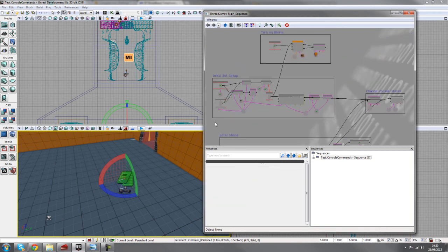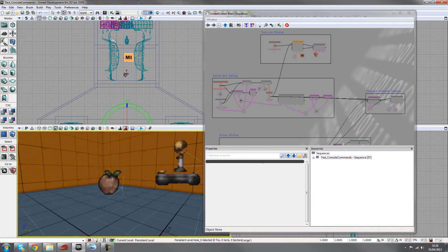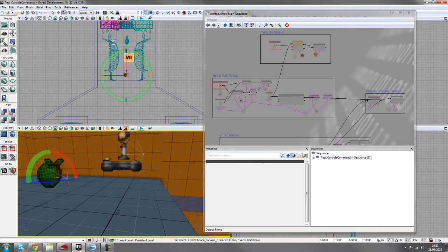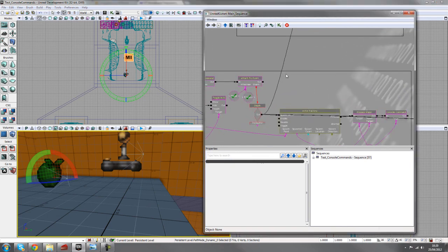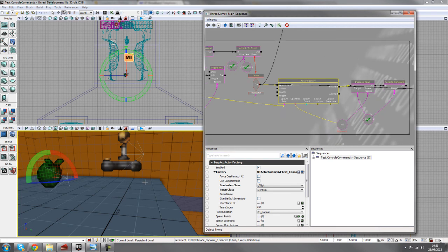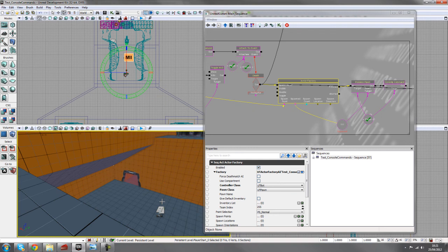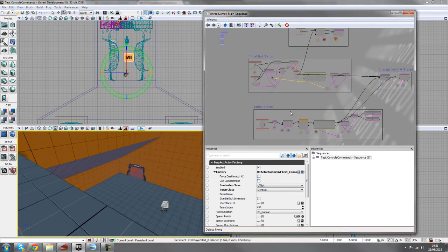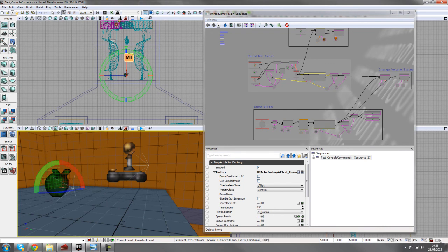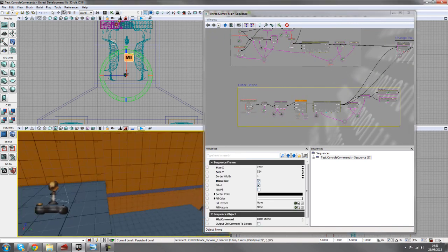One thing to keep in mind is if you want this system reusable, this path node setup isn't ideal for multiple deaths. When the player has moved around and the second spawn occurs, the original path node may not be valid. A better approach would be to use an active factory to spawn a note-type actor and teleport it to the player start position on each death, making the system work reliably over and over.